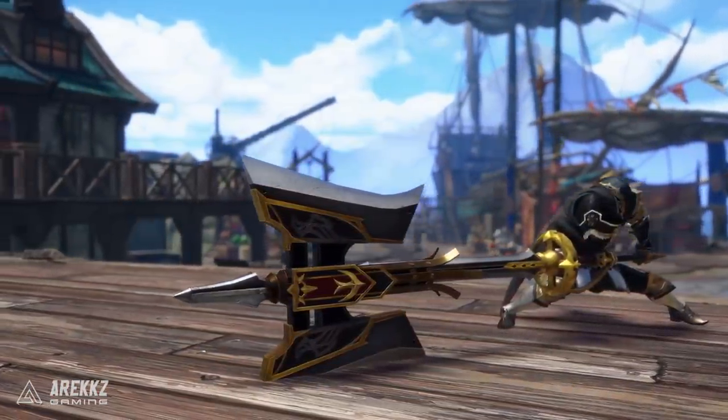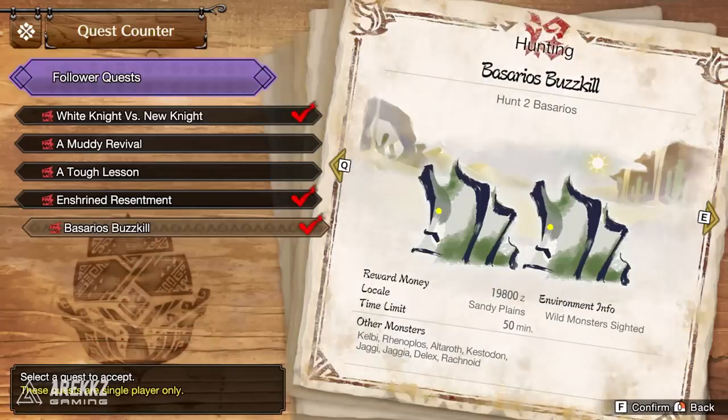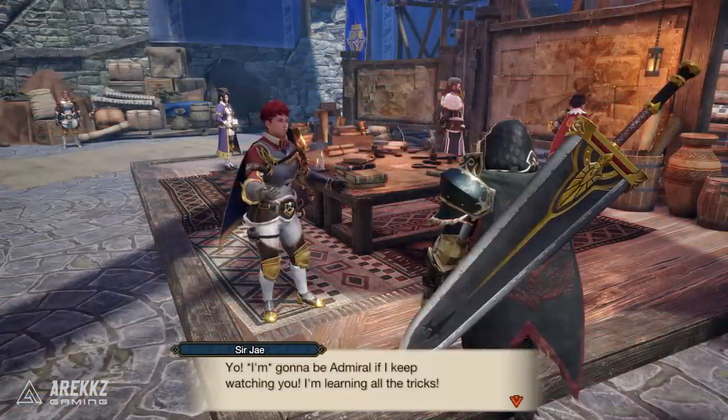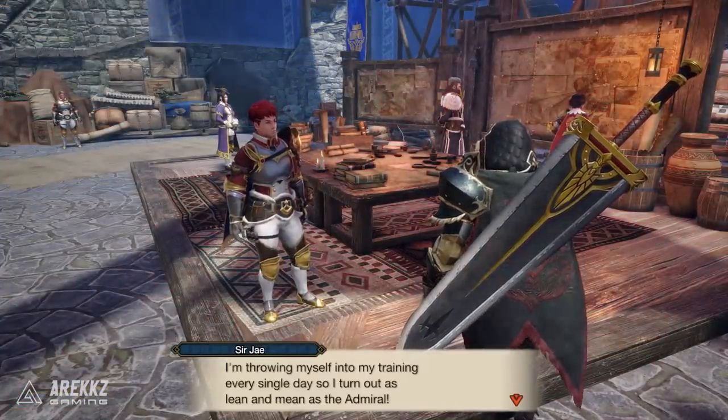Any of these regal, royal-looking weapons are very, very nice. If you want to get this one, it will be done in Master Rank 3. You need to turn your attention to the follower quests and complete the quest Bessarius Buzzkill. If you haven't got that one, you first need to do White Knight versus New Knight, which will then unlock Bessarius Buzzkill. Completing that will give you the Royal Order Battle Max.